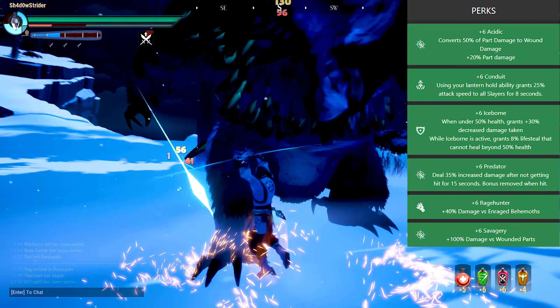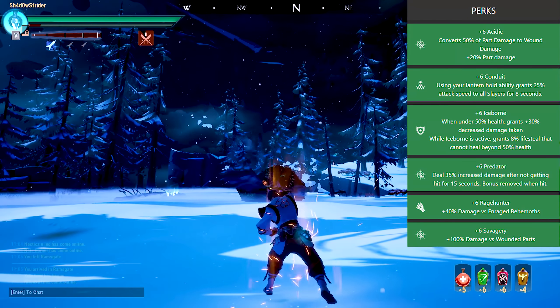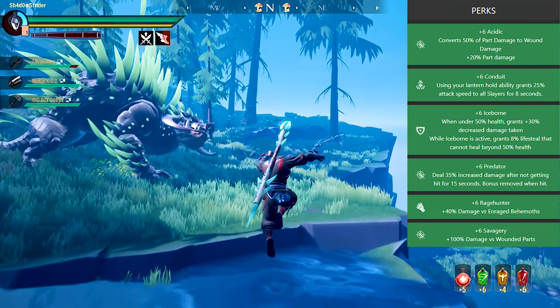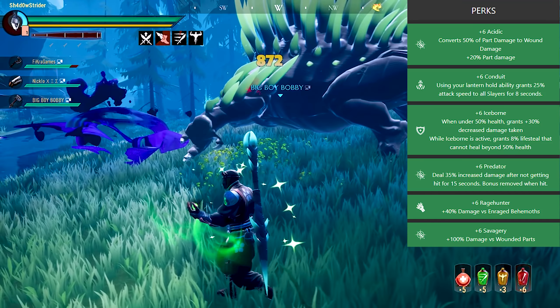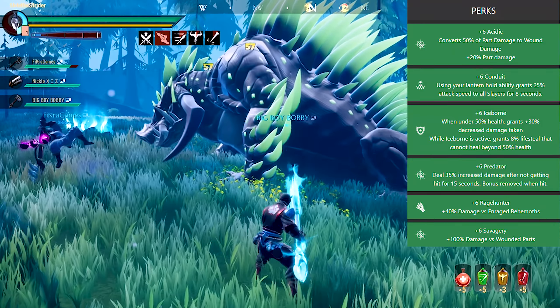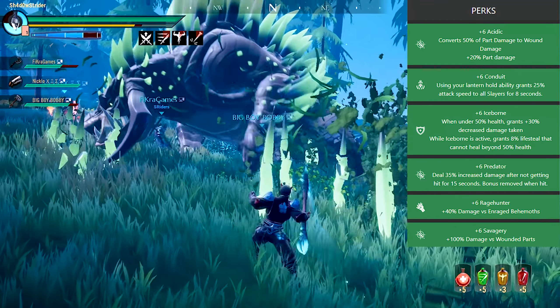Iceborne fits well with the Quillshot Warpike and gives players like me who can't fully master the Warpike a good way to survive and be a bit lazy in fights. I know Predator requires skill and evading to use, while Iceborne is the opposite — but I wanted a bit of both skill and safety in the same build. Think of Iceborne as a safety net, and focus on keeping the Predator buff always up to become a better slayer.